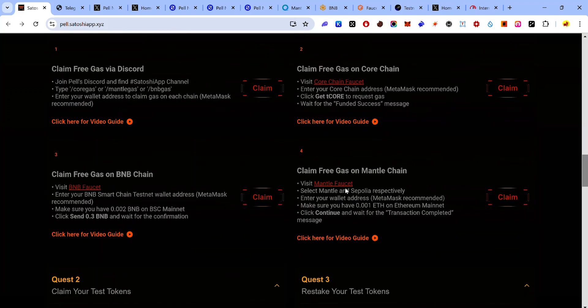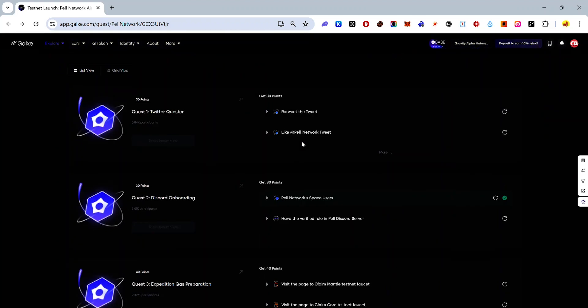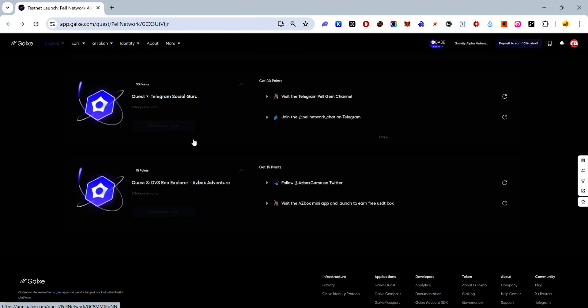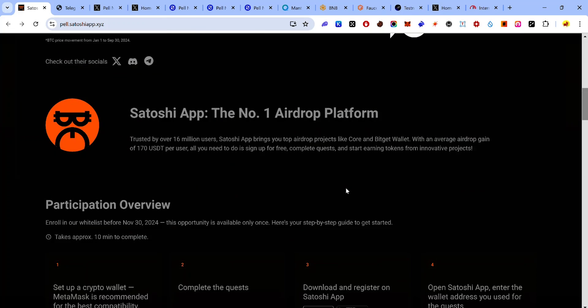That's how to complete the Pearl Network quest for the Pearl airdrop on the Satoshi app. One more thing: although not required for the whitelist, you can also complete additional Pearl Network quests — you'll find the link in the description. These quests are easy to complete and while not required for the Satoshi app whitelist, you can still complete them to earn points and potential rewards.